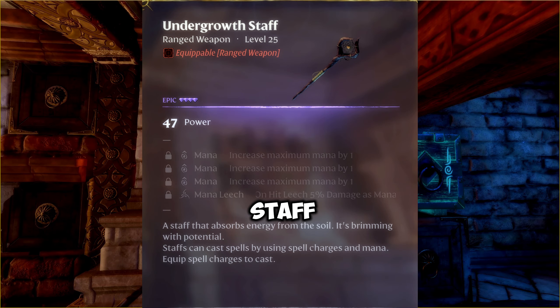Undergrowth Staff has the most useless stack of enchantments of all staffs. Every solid mage build works on two Rings of Rapacity, which almost instantly refresh your mana.